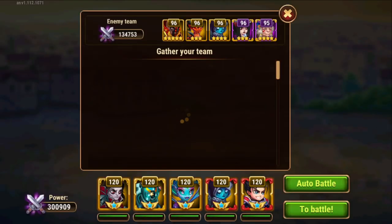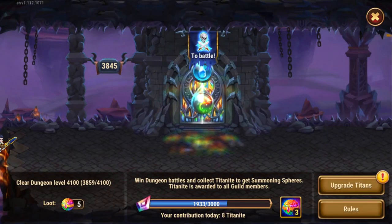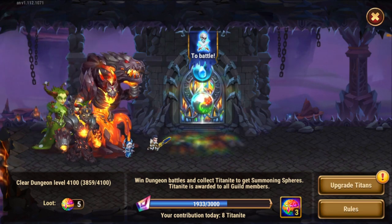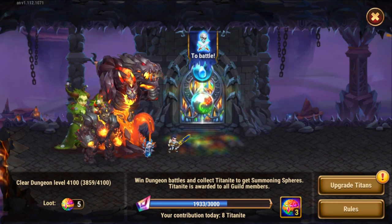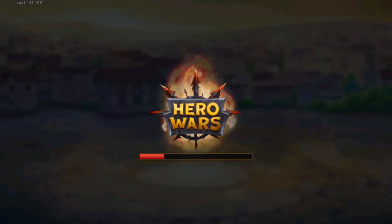We do some more hero fights here. One thing to consider is that the randomness of the game will not always let you play all elements on equal ground — sometimes you will have more fights for a certain element and no fights for another element, which can really unbalance the fights. We'll see how it goes today.